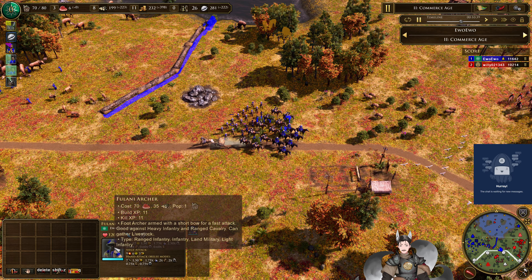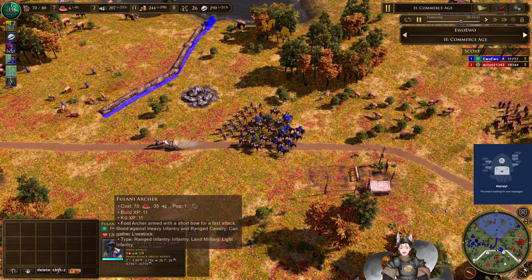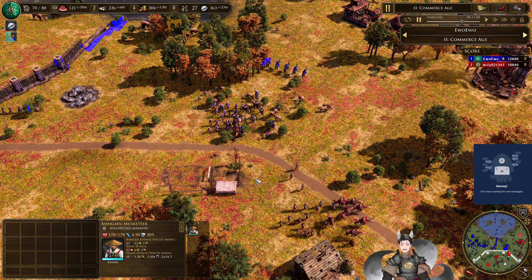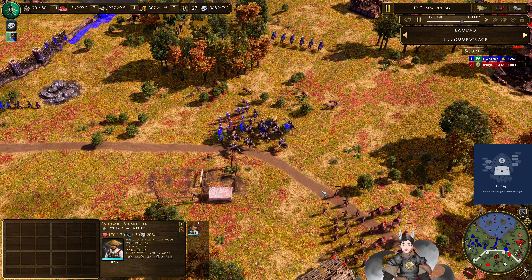Are the Funari archers considered light or heavy? They are considered light infantry, so the Naginata riders do not get bonus damage to them. But they're archers — not great in melee — and they deal less damage to cavalry. So even though the Naginata riders don't hard counter them, the Funari archers are definitely weak against them. There are also a handful of javelin riders who do bonus damage to heavy cavalry, and the Naginata riders are classified as heavy cav, so these javelin throwers do bonus damage to the Naginata riders.